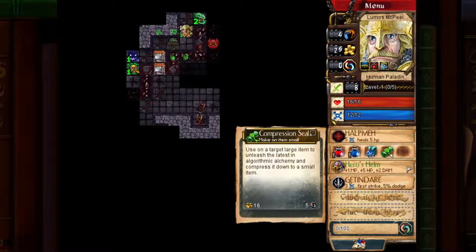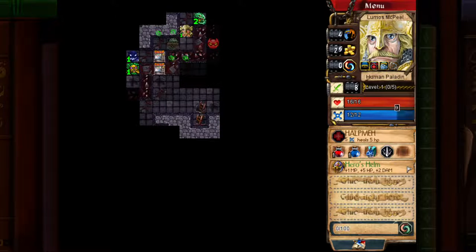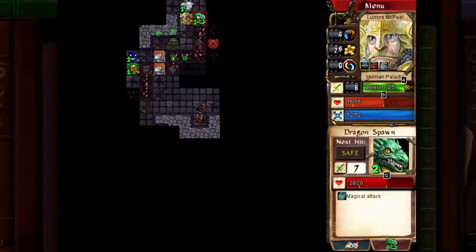But if you and an enemy both have First Strike, the enemy's First Strike overtakes yours and there's nothing you can really do about it. Alright, here we have a Dragon Spawn — it has Magical Attack, which I believe pierces any damage reduction you have, and you need Magical Defense to protect against it instead of Physical Defense. I could probably take this Dragon easily.